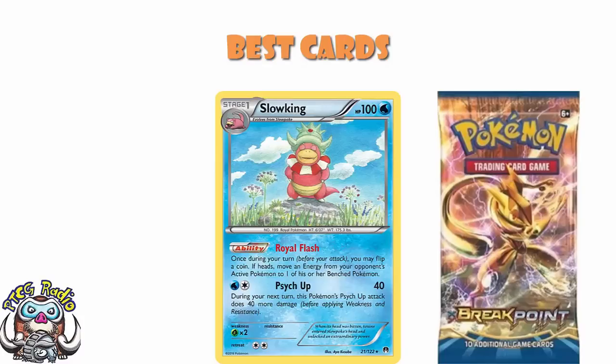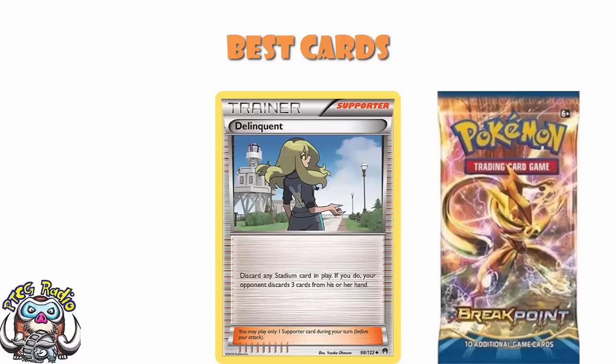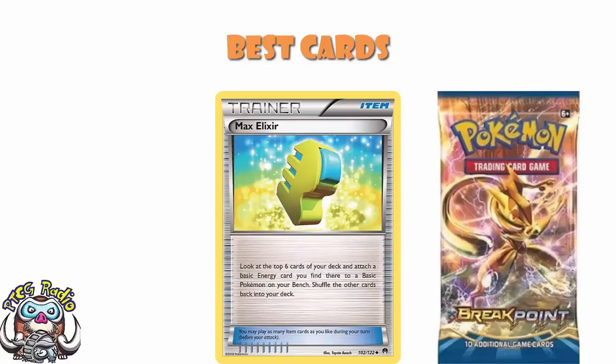Moving on to trainer cards: Delinquent was a supporter that saw a whole bunch of play — discard a stadium in play, and then your opponent discards three cards from their hand. The goal was to catch your opponent with three or fewer cards in hand, put them down to a zero-card hand, lock them out of the game. Max Elixir was also a very nice card — look at the top six cards of your deck and attach a basic energy you find there to a basic Pokemon on your bench. Bunches of decks played this and absolutely loved it.